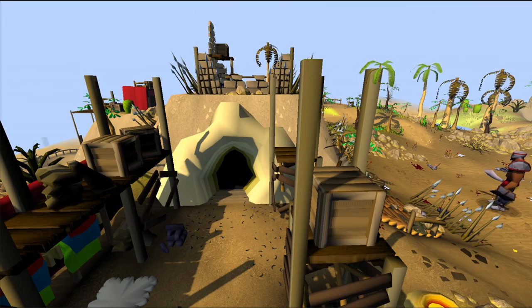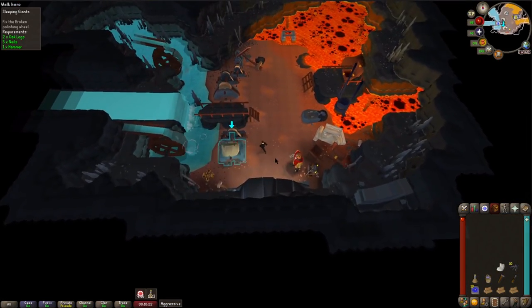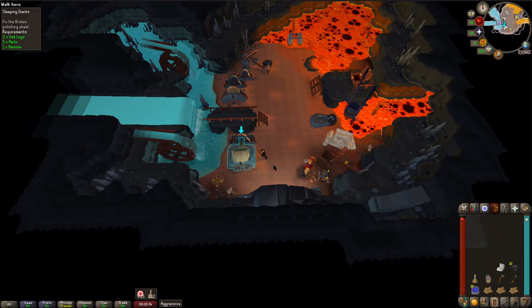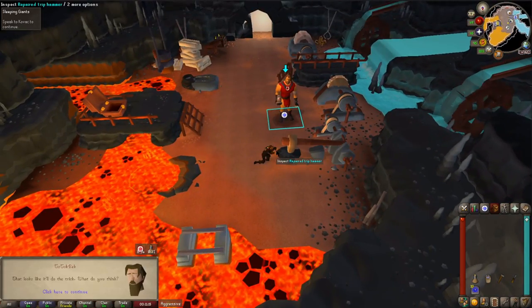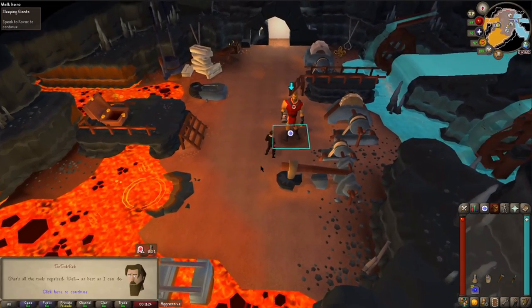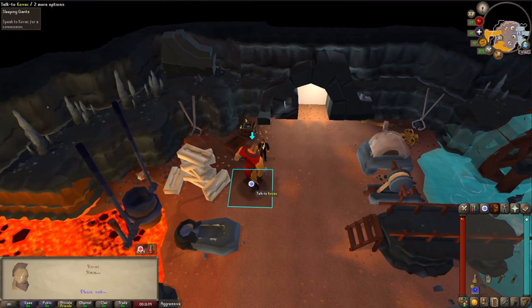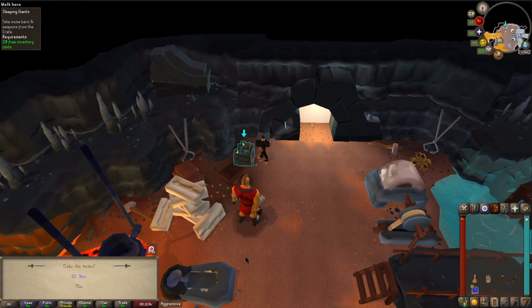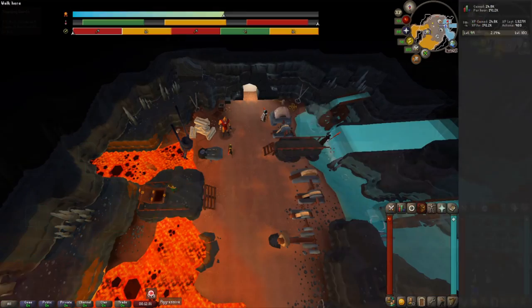The first step is to start the quest by simply attempting to strike the giant outside the cave. He'll let you inside and ask you to help him repair some equipment so that the giants can remember how to create tools and weapons. You'll first repair the broken polishing wheel, then a broken grindstone, and finally the broken trip hammer. Once you've repaired all three tools, talk to Kovac. He'll ask you if you're ready to make the sword, then ask you to pull items out of his crate — you'll need 20 free inventory spaces for this. The rest of the quest is just a simplified version of the minigame itself.